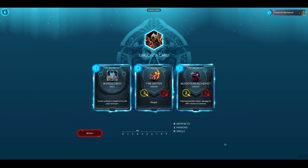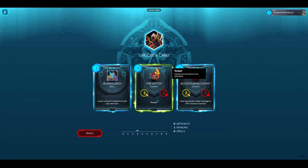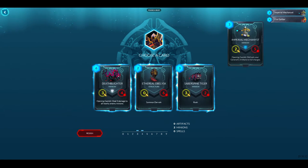There are neutral cards showing up too, so I'll be okay there. I'll lower a minion's attack to zero until my next turn — actually, I think I'll just take the four-drop, the Fire Spitter. Our deck is shown up here.